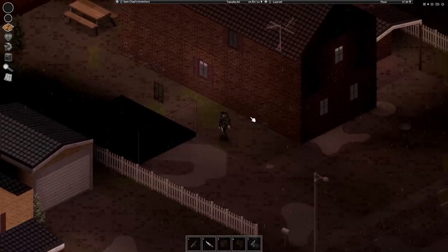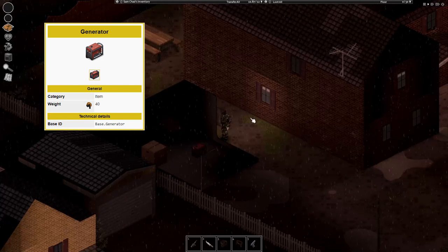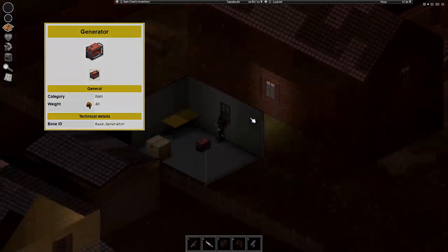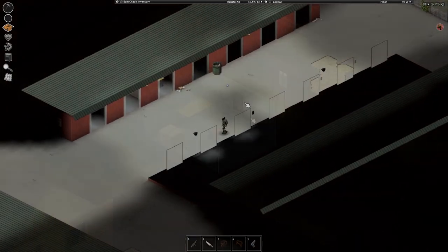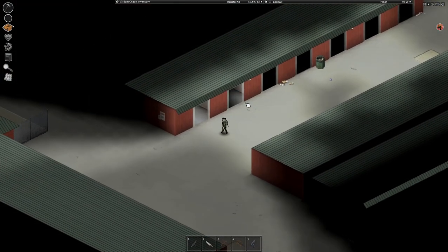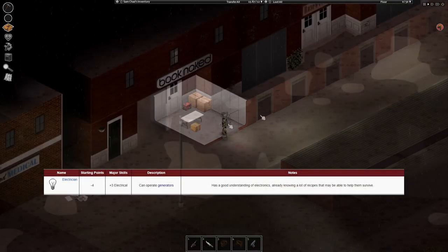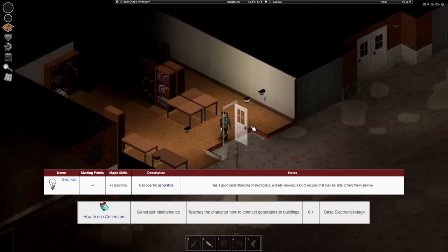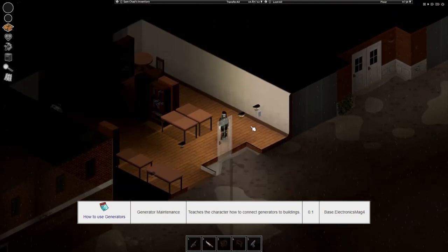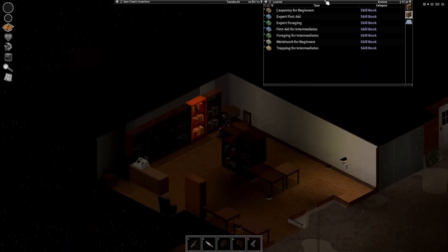So what can you do if you do not have electricity anymore? Generators. Generators usually spawn in sheds near houses, garages, and storage units, and some unique spots like one of the checkpoints to Louisville. To make the generator work you either need to pick the electrician profession or find the 'How to Use Generator' recipe magazine, which usually spawns in bookstores, bookshelves in houses, and mailboxes in front of houses.